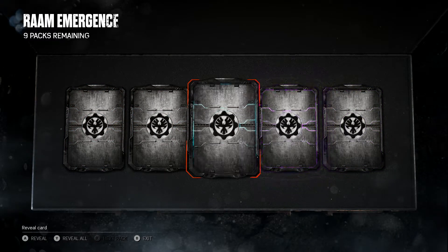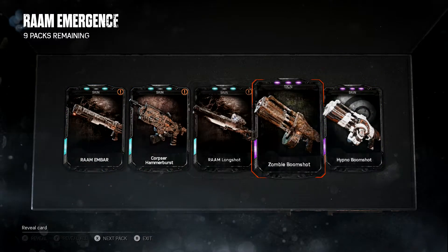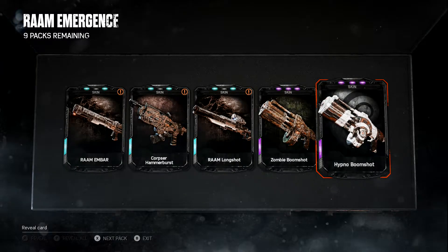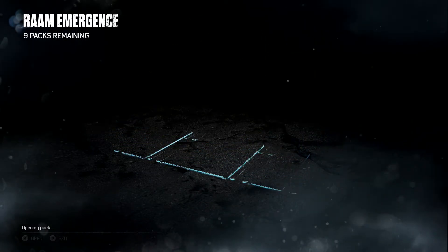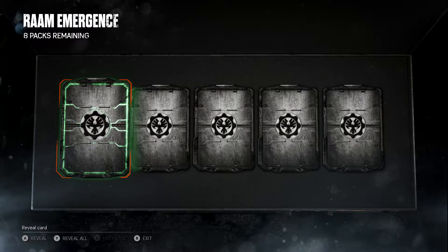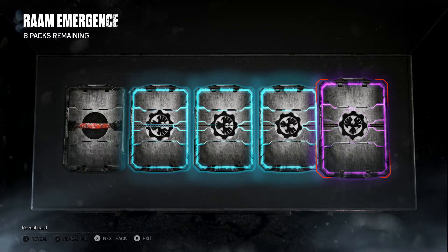Alright, got two purples. Obviously all the characters are legendary. Got the Ram Longshot — honestly, I think the Ram skin looks kind of neat. I don't really care for the Corpse Lancer skin; I think that's kind of ugly. Really all I care about is the weapon skins for the Lancer and Gnasher — I think that'd be a better thing, more likely to use those than power weapons. No character in there, let's keep going.